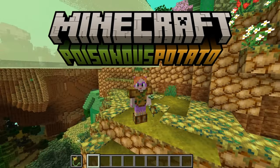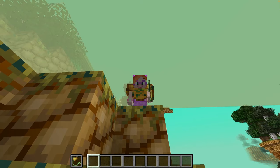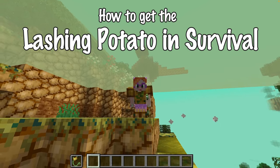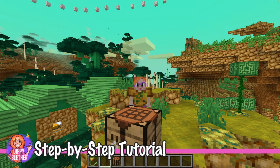Hi there! Everyone's talking about it — the best thing from the poisonous potato update: the lashing potato! This thing is absolutely insane, but how do you get it in survival mode if you visit the potato dimension? Well don't worry, I'm Dippy Bleda and I figured it out for you. I will guide you through the process step by step.